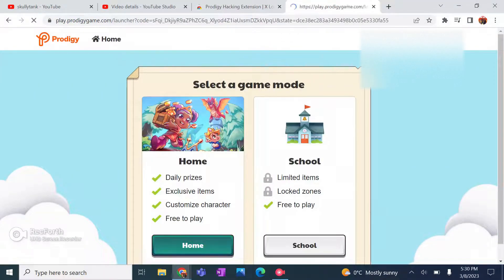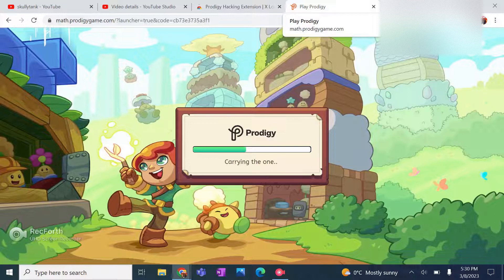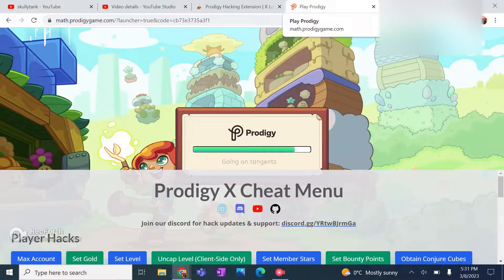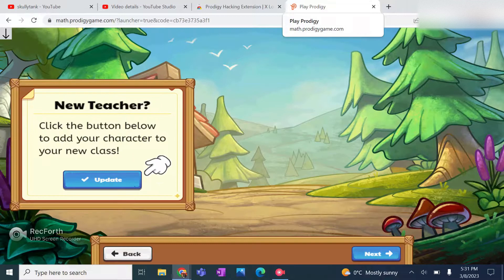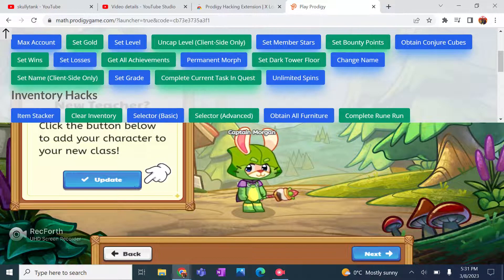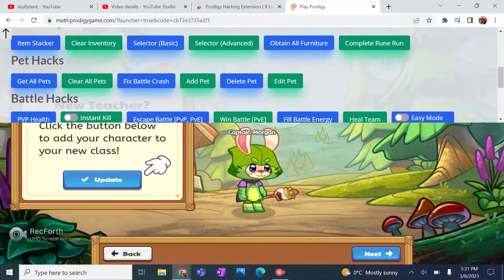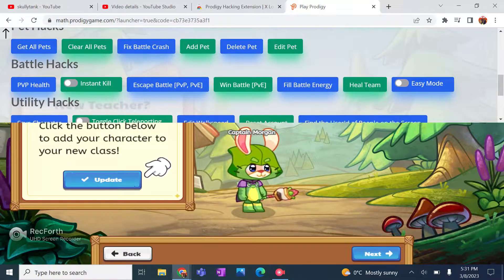And after doing that, just select whatever one you want, and then you will see it's just loading all of the hacks. So now you can get: max account level, set gold, set level, set member stories, set bounty points, set wins, set losses, get all achievements, unlimited spins, items, sticker, clear inventory, selector basis, selector advantage, delete pets, get all pets, PVP save, battle, PVP win battle, full energy, battle energy, kill teams.